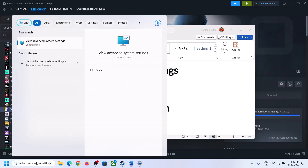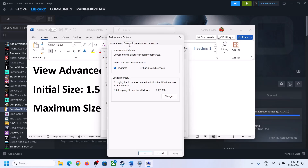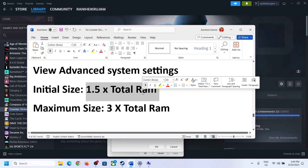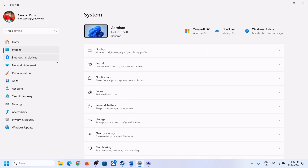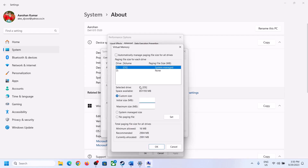The next step is to increase virtual memory. Type 'View Advanced System Settings' in the Windows search box and open it. Click the first Settings button, go to the Advanced tab, and click Change. Uncheck the box that says 'Automatically manage paging file size for all drives,' select the drive where the game is installed, and put a check on Custom Size. For initial size, the formula is 1.5 × total RAM in megabytes. Check your total RAM in Windows Settings under System > About — for example, 16 GB.